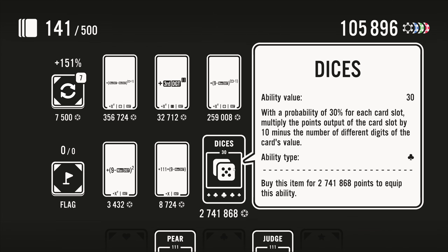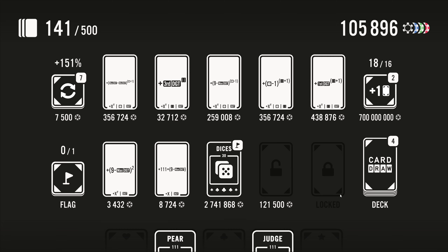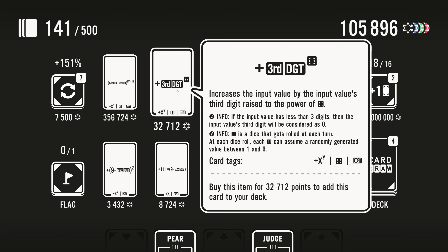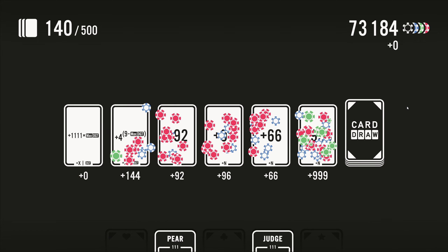'Dices — with a probability of 30% for each card slot, multiply the points output of the card slot by 10 minus the number of different digits of the card's value.' 2.7 million — sure, I'll try. 'Third digit — increases the input value by the third digit to the power of this.' 'Black six — a dice that gets rolled each turn. At each dice roll, each six can assume a randomly generated number between one and six.' Buy that right away.